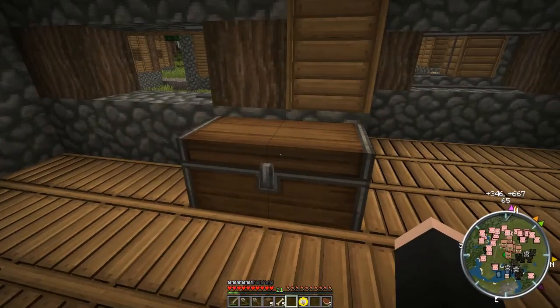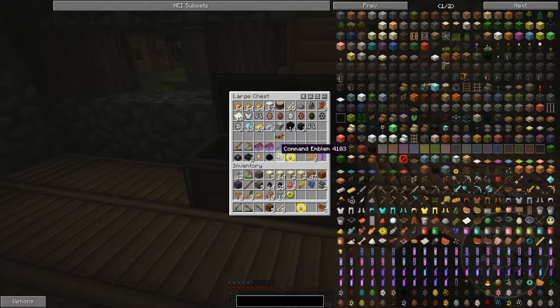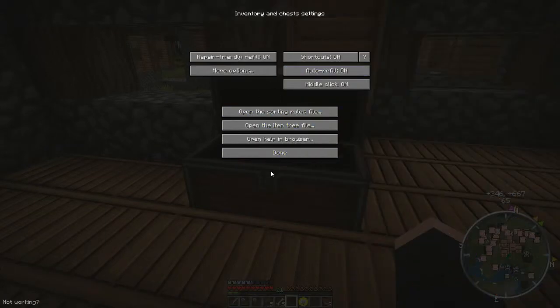Now, obviously, a chest. There we go — we've got those magic buttons at the top there, which you may see in many other videos of Minecraft, when usually people are playing the 1.7.10 version. Don't forget, like I say, this is 1.8. This is just a beta at the moment. That one is default sorting, that one is sorting columns, and obviously that one is sorting rows. And that obviously takes you back to the settings there.